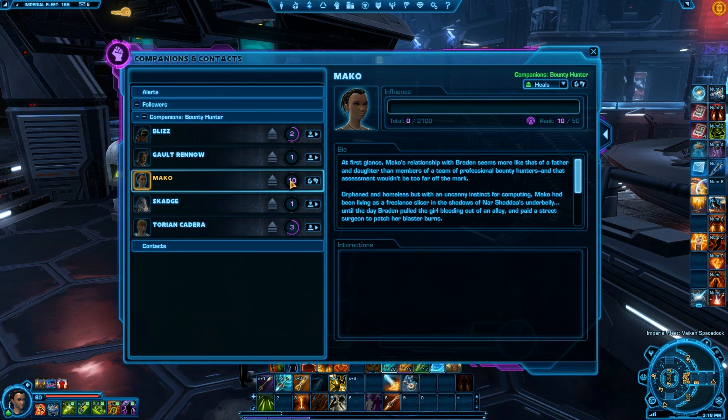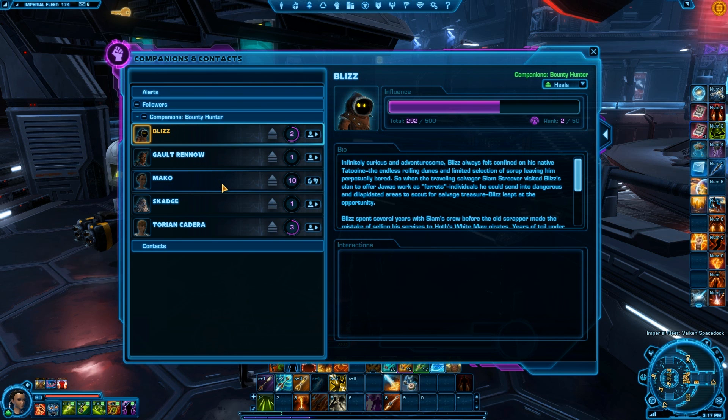Let's have a look at the Influence system again. Influence is similar to how we had Affection, but rather than just improving when talking to a character who likes something — another character may not like it and they'll remember it. We'll get more companions later on as we form an alliance against the Zakuul Empire. Mako's Influence is ranked 10 of 50 — giving plus 500 Presence when summoned, plus 15% time efficiency on crew skill tasks, plus 5% crit rate for crew skill tasks.